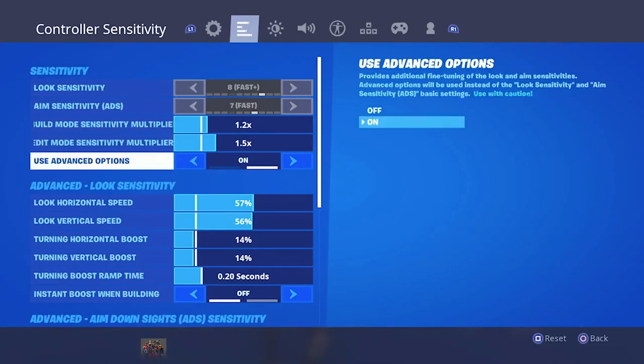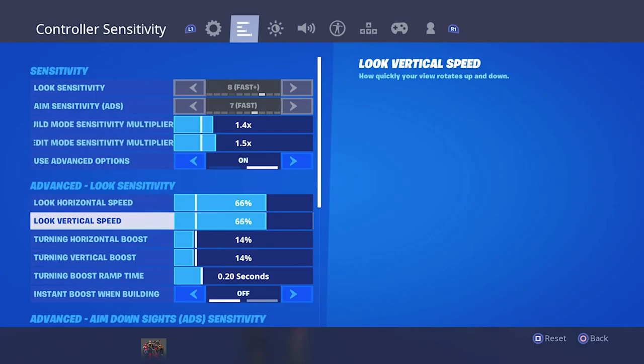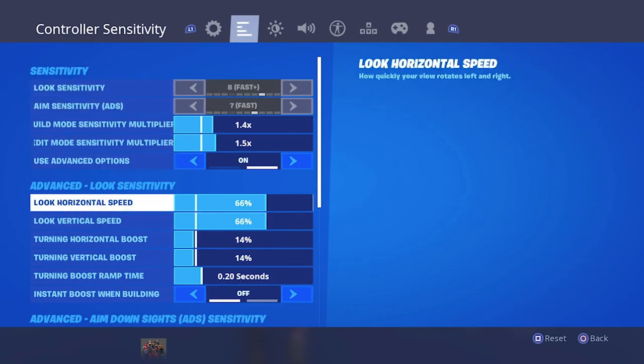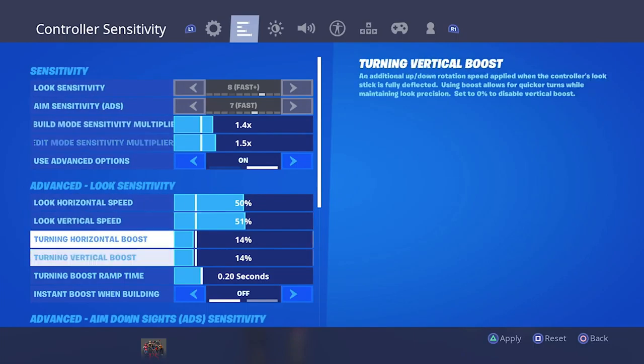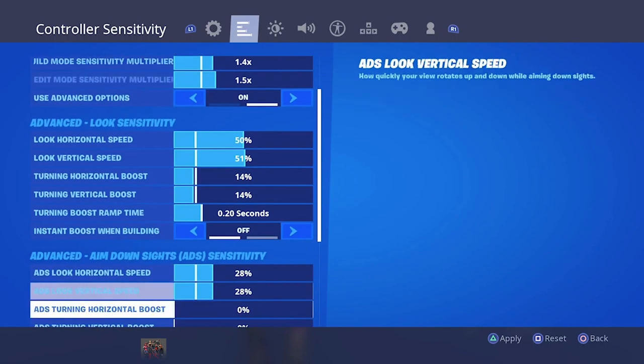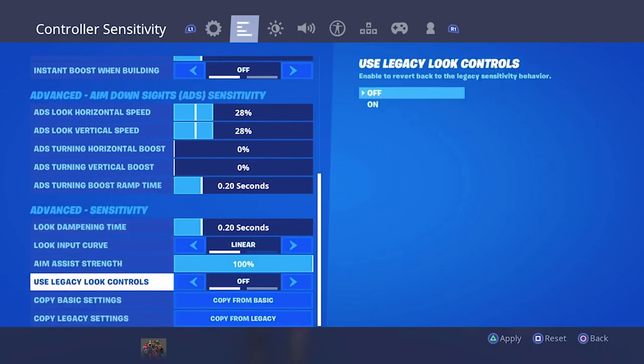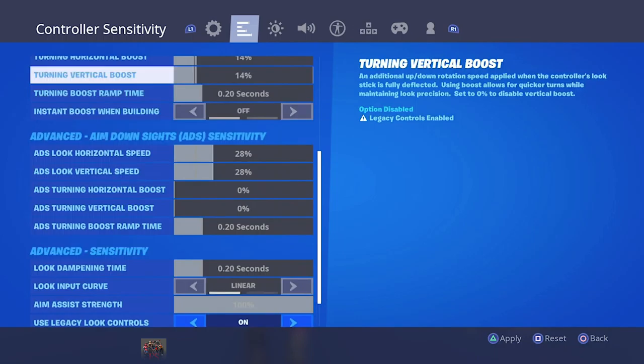My settings are all wrong at the moment — this is meant to be like 1.4, and this is meant to be 66. If you guys want to copy your settings from here but don't want to figure it out yourself, because this is actually different — you can either go to 'Copy from Legacy' if you have it on Legacy look control, or 'Copy from Basic' which copies your basic settings from the top.